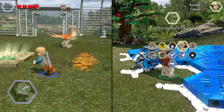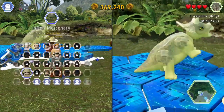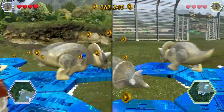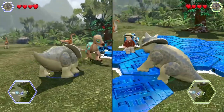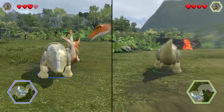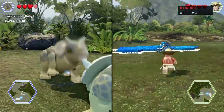Moving on to the baby dinosaurs. First up is the baby Triceratops — look at it, isn't it cute? When the baby Triceratops isn't being all violent like it is at the moment, it's quite cute. It can stumble around, do a bit of a charge, and stomp its feet a little bit. Baby Triceratops.